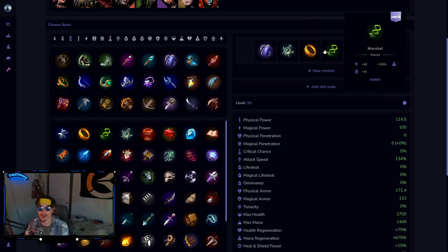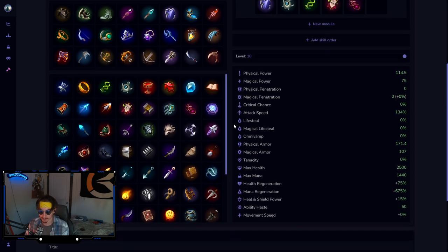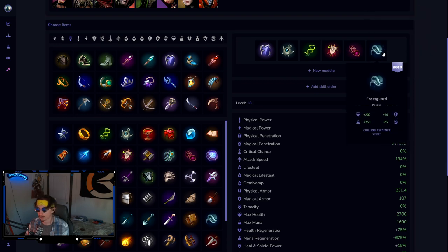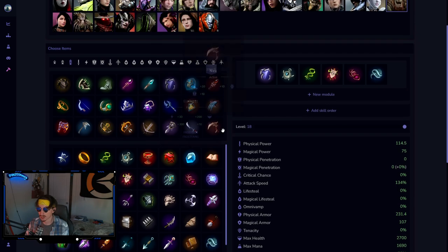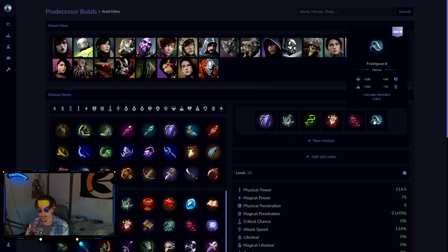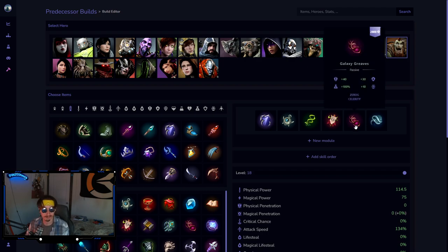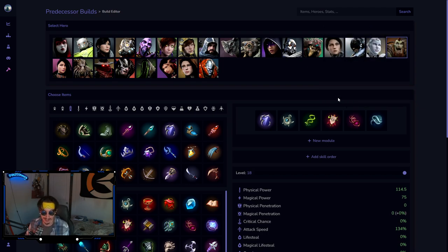For defense, Void Helm or Stonewall are your best single big options depending on what's killing you. If you're going Truesilver, I'd go it in the third slot and push everything back. If they have very heavy CC — like a Richter, Steel, Drongo, and Fey — you can build it second. I actually don't mind dropping Truesilver if you position better with your ultimates. I'd probably go Frost Guard last for physical defense. That's how you should be building Narbash.